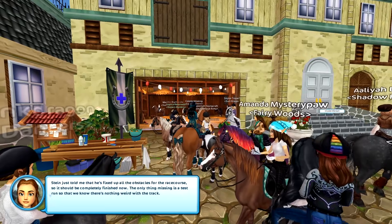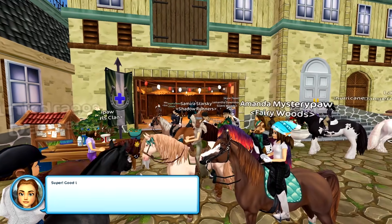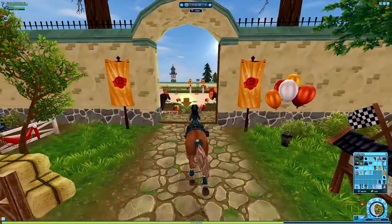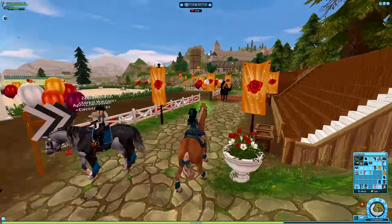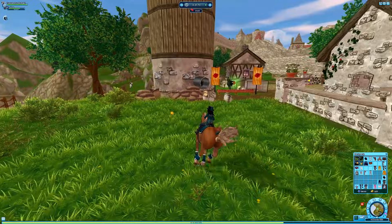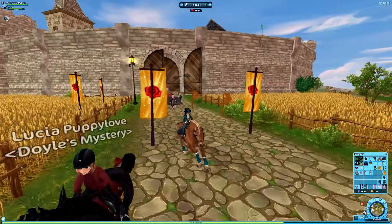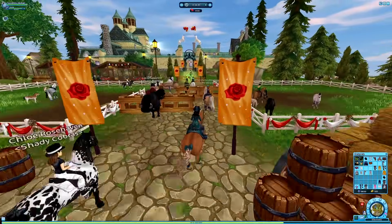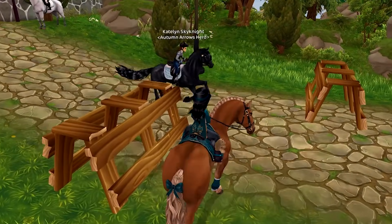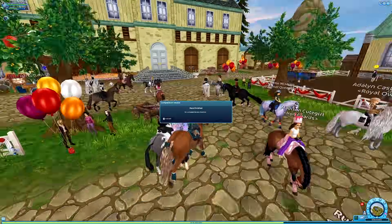The signs are all up and now it's time for a test run of the track. Joanna mentions that a few years ago they forgot to put up all the signs and riders went completely the wrong way. The only thing missing is a test run to make sure there's nothing weird about the track. She asks if June and I want to try it out - June's first race! How exciting!